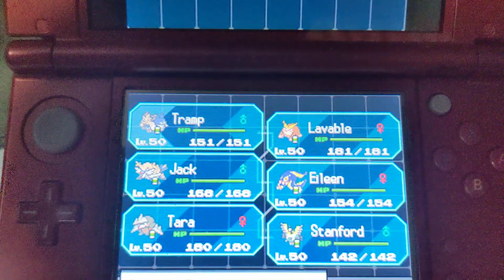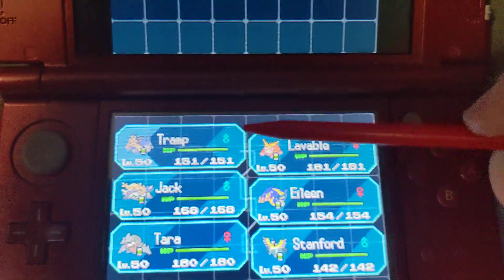We are about ready to get things going for our Elite Four Challenge. Before we get started, I should show the team. I've trained everybody up to level 50 and given each a hold item, so let's review everything.